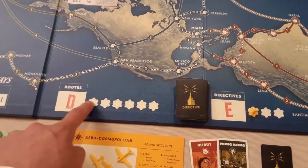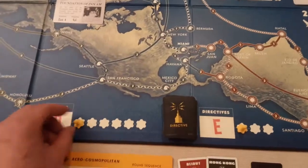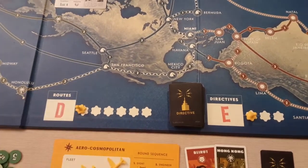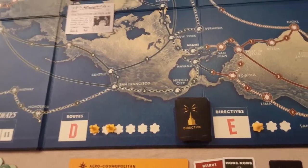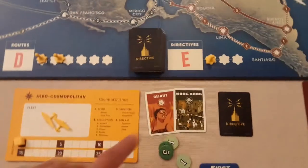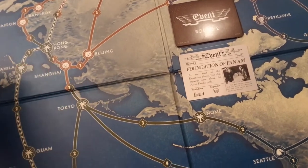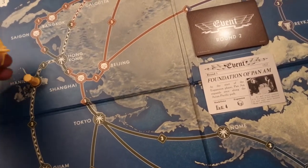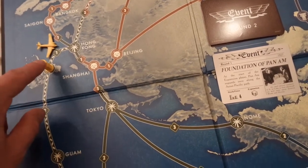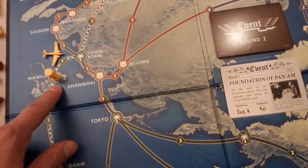At D you actually build routes, but you need a plane to do so. There's no bidding here — it's first come, first served, so it could fill up. For example, say Yellow wants to claim the Hong Kong to Manila route. If Yellow won the airport phase, they could place an airport on Manila, and for Hong Kong they need rights to both ends of the location.